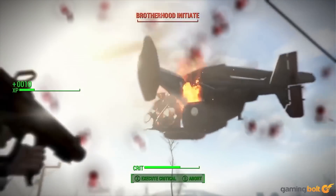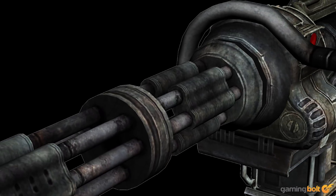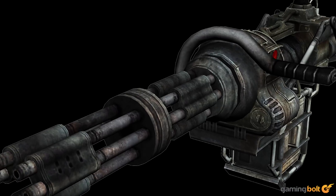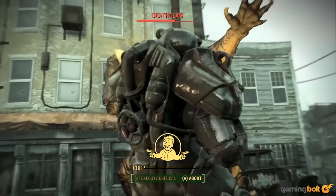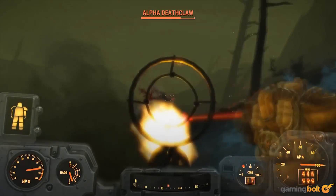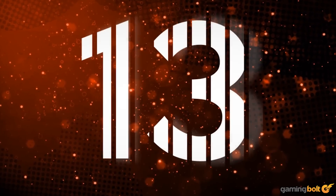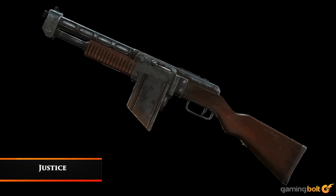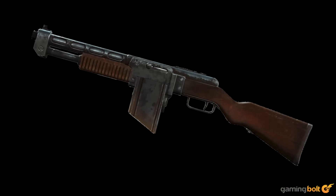Minigun. The minigun is a little less fantastic or original than some of the other weapons in the game, but it makes up for its lack of originality with some seriously heavy firepower. It can tear through enemies in an instant, ripping them to bloody shreds. It becomes even more powerful when combined with the power armor — perfect for turning raiders to mush.